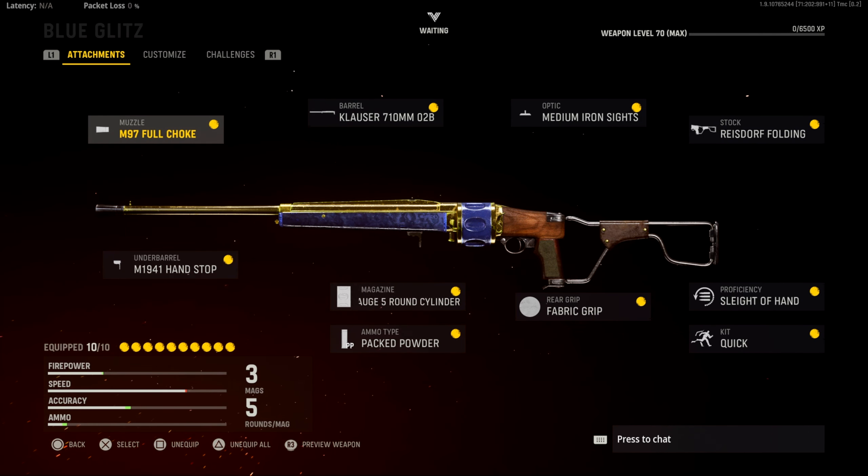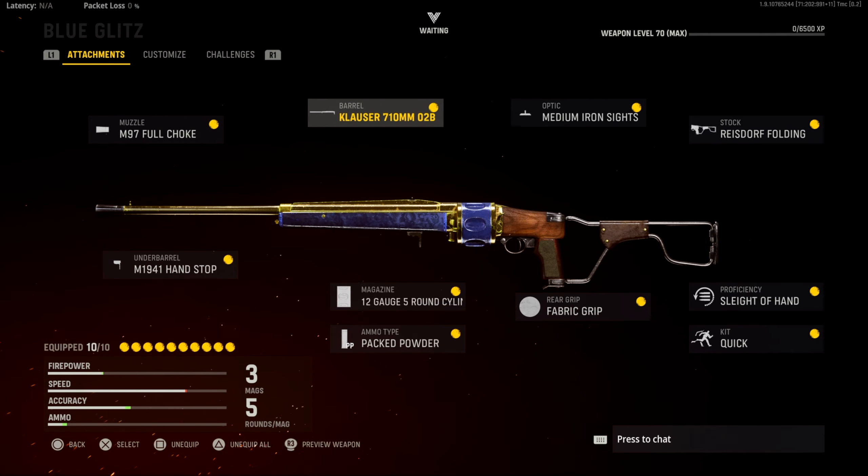There you go — that's the best class setup for the Blue Glitz Einhorn Revolving. Keep these three attachments — they come with the blueprint. I highly recommend getting this free blueprint combat pack if you're on PlayStation. Hope you guys enjoy and I'll see you guys in the next one. Bye!